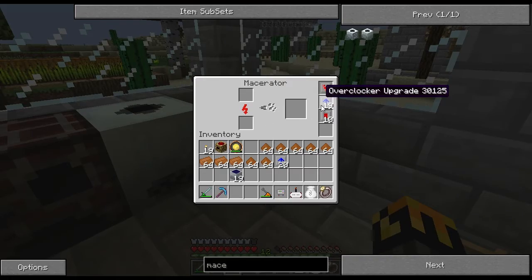My regular macerator runs with 19 overclockers and 10 energy storage upgrades — though I actually need significantly less than that. I just kind of threw that in there.